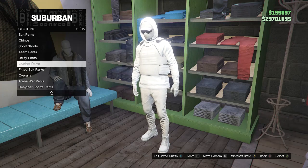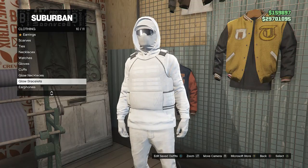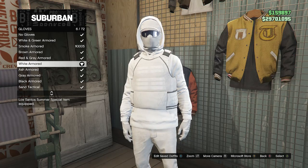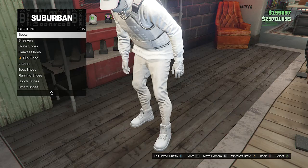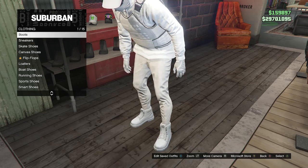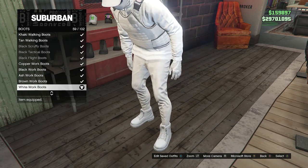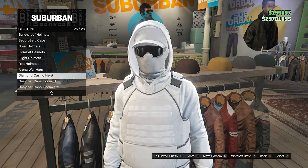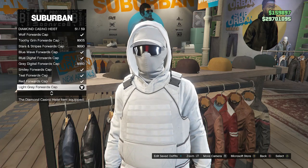For pants, scroll down to leather pants on slot 11 and look for the white leather low crotch jeans on slot 23. After equipping the leather pants, back out of pants, head to accessories, scroll down to gloves on slot seven, and equip the white armored onslaught 6. That's it for accessories — back out. Head to shoes, scroll down to boots on slot one, and look for the white working boots on slot 59. After equipping the white work boots, back out of shoes, head to hats, scroll down to diamond casino heist on slot 26, and look for the light gray forwards cap on slot 51.